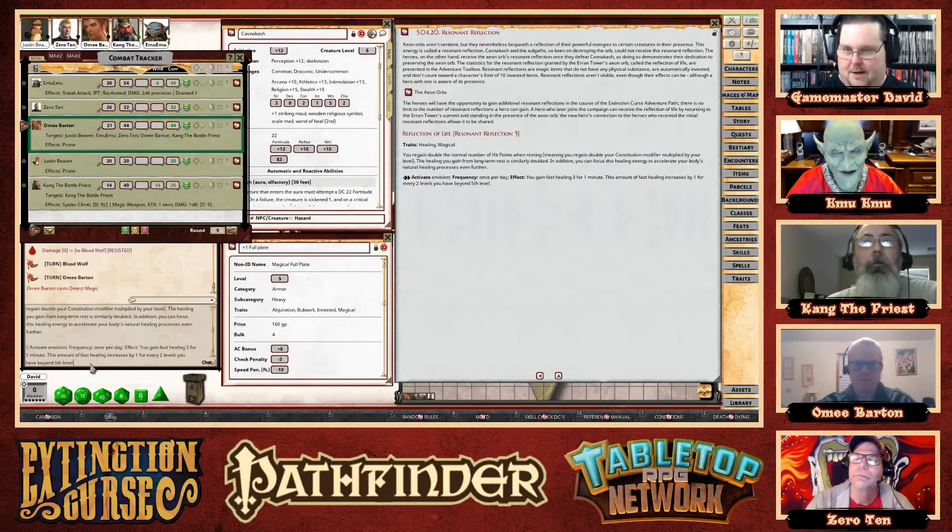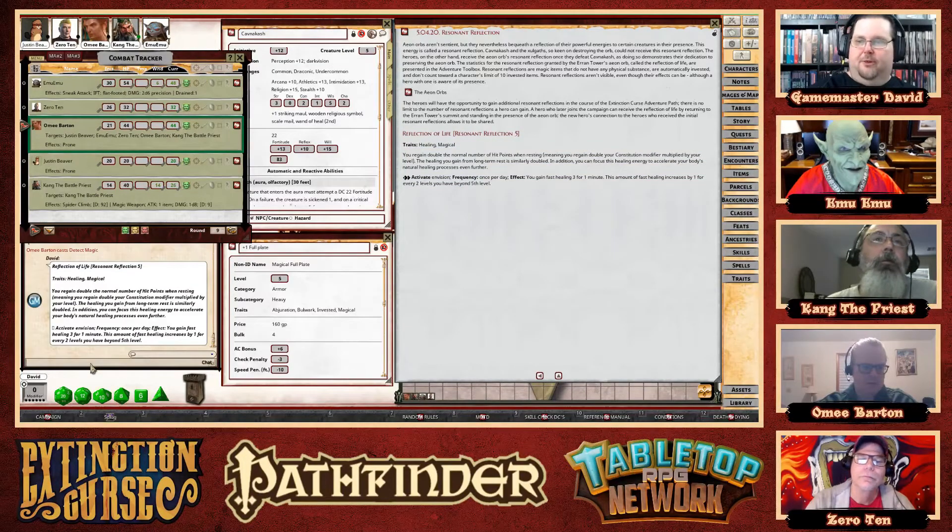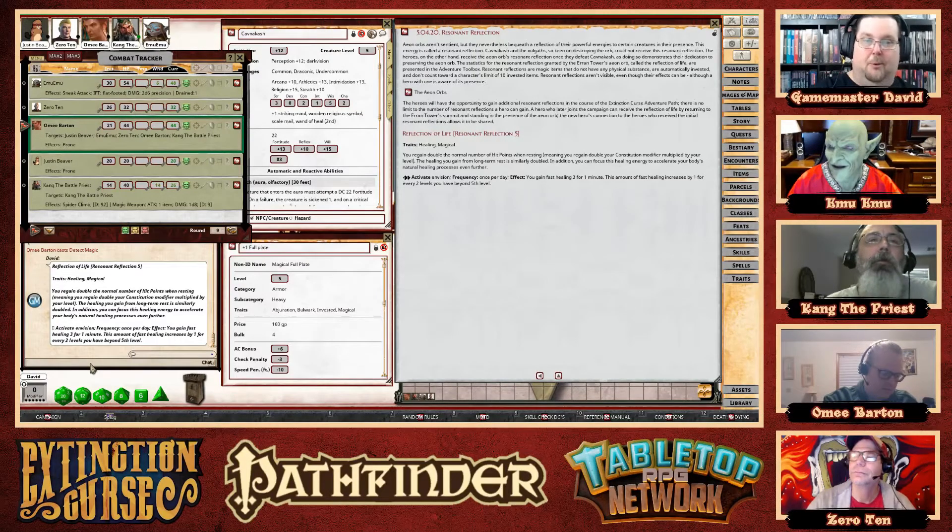The blessing is called Reflection of Life - it is a healing feature. You regain double the normal number of hit points when resting, meaning double your Constitution modifier multiplied by your level, and healing from long-term rest is similarly doubled. In addition, you can focus this healing energy to accelerate your body's natural healing process even further. It takes two actions to activate, you can use it once a day, and you gain fast healing three for one minute. The amount of fast healing increases by one for every two levels past fifth level.